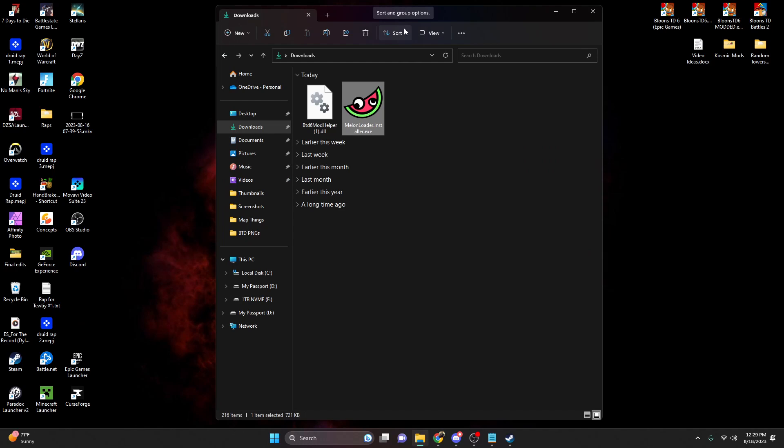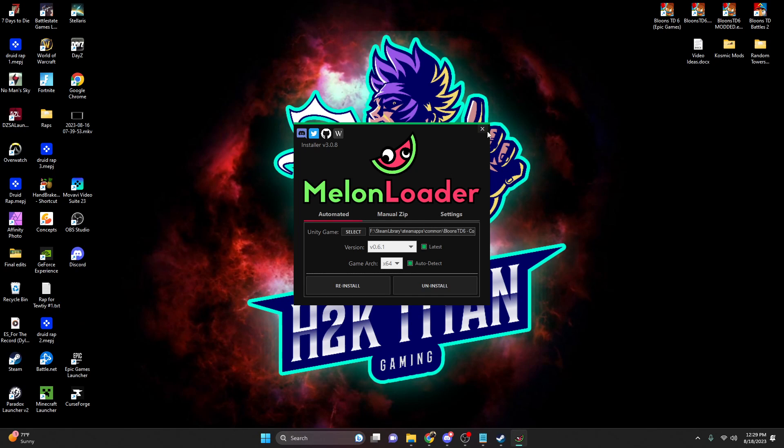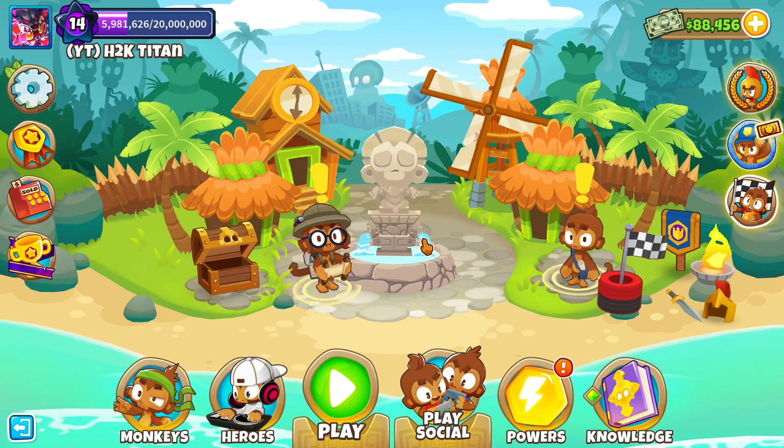Now if you guys want to uninstall mods from your Bloons TD6, the only thing you need to do is come back to your downloads folder, double click your MelonLoader, launch the program once again, and then click Uninstall. But there you have it guys — that is how you install mods in Bloons TD6.